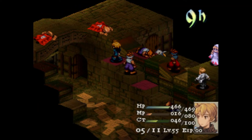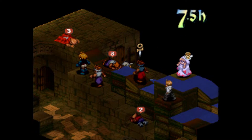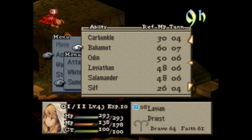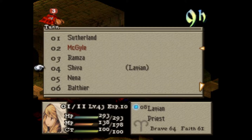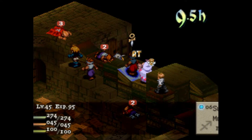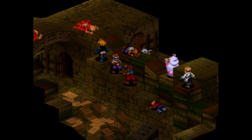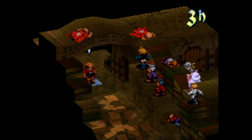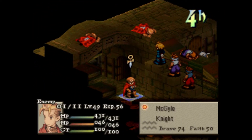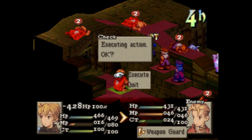We got this monk coming for the punch on Ramza, but there's Golem — OP. What spell are we going to do on this guy? We can give him a Shiva. Actually, we're just going to punch this guy in the back. He dodged both of them — just needed one of those to hit. The knight is slowly approaching.